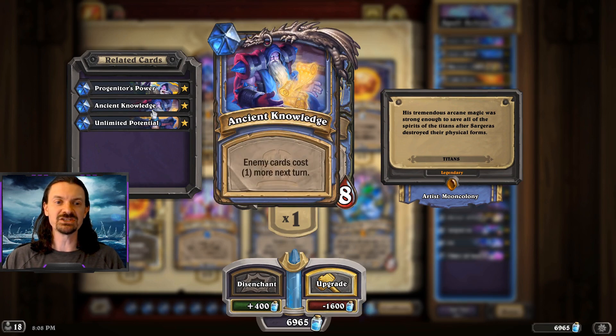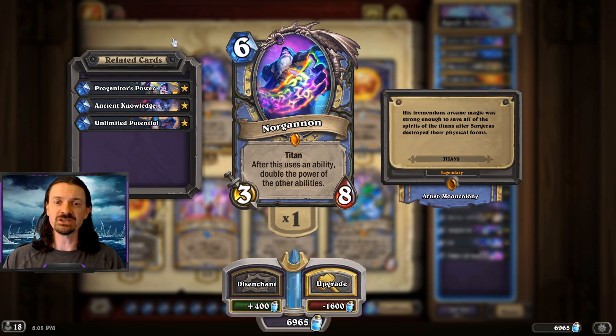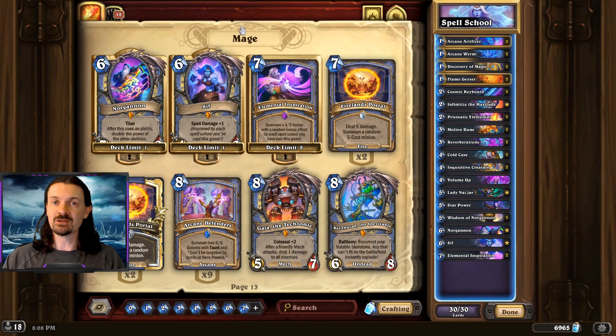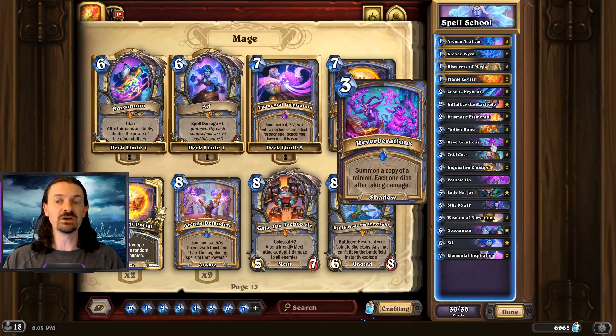In the Shaman OTK matchup, you can play Norgannon right after your opponent plays Flash of Lightning — that's going to prevent them from getting the OTK in a lot of cases. Then they're going to have to choose whether to allow you to get a second use off of Norgannon, or put a little bit of their burn into it. It can definitely make things awkward for those OTK Shamans. You do have to be careful with this card against Mage and Warlock specifically — you should probably never play it because of Reverberations.